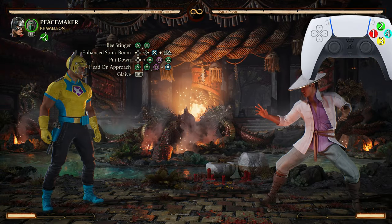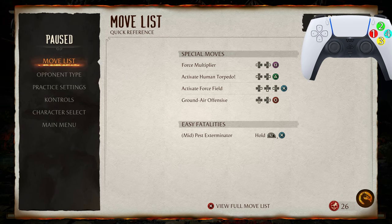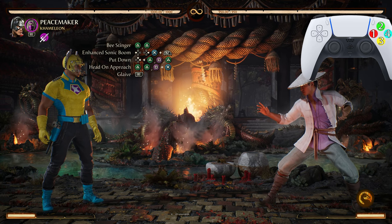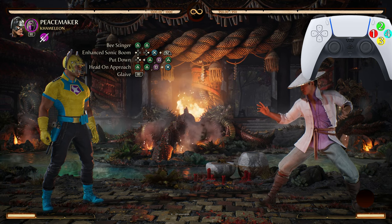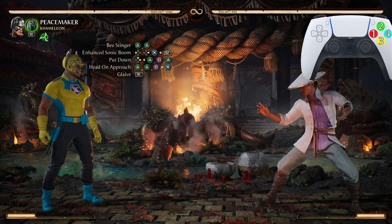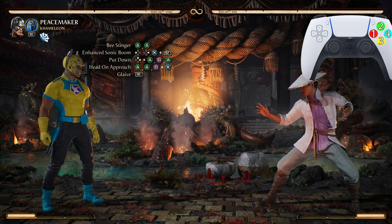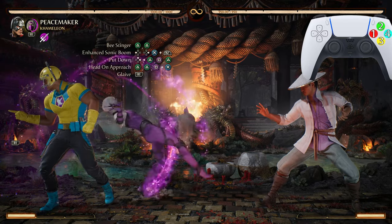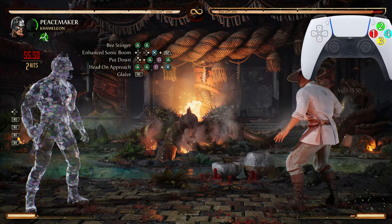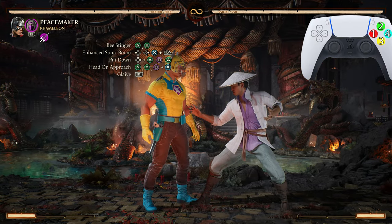We will be doing the Glaive Toss twice in this combo. The trick is you want to switch to Jade before you do Head On Approach — you don't want to already be in the Jade version. If you are already in the Jade version, you will only be able to do the glaive toss once.